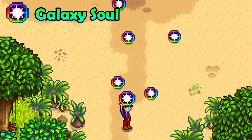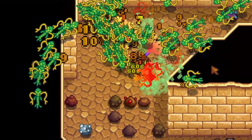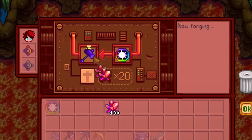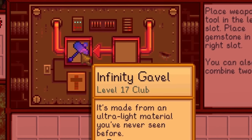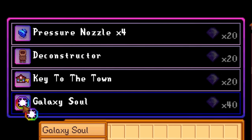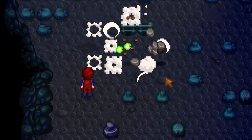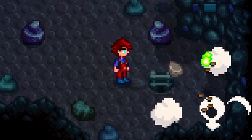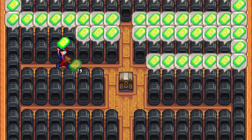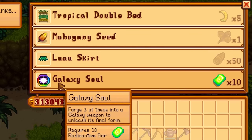Galaxy souls are really important. You need these if you want to upgrade your regular galaxy weapon into an infinity weapon. The only problem is that you need 3 of these to upgrade your weapon, and at 40 key gems each that is a massive 120 key gems. Do not buy them from Mr. Key — save your gems. Instead, grind the dangerous mines for radioactive ore, turn those into bars, and trade those radioactive bars for key gems at the island trader on the last day of any season.